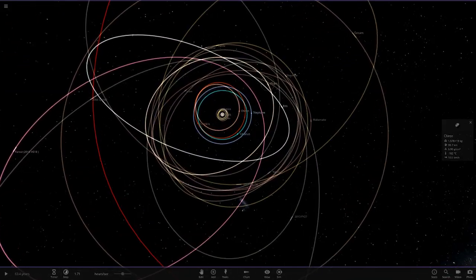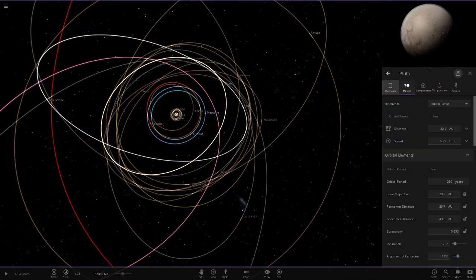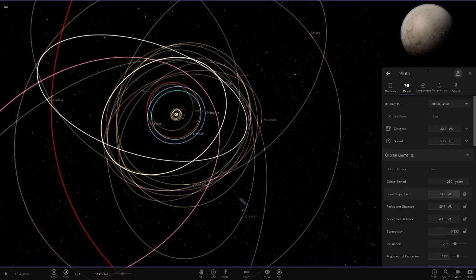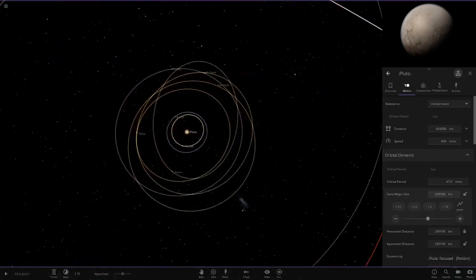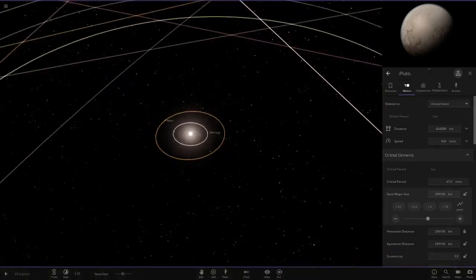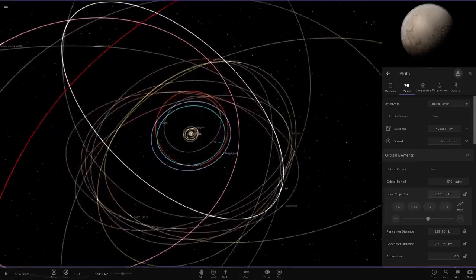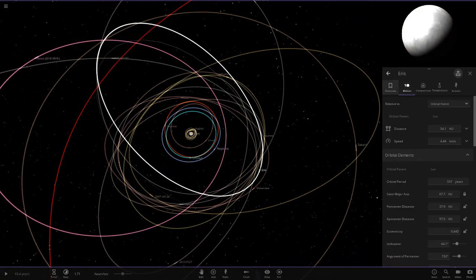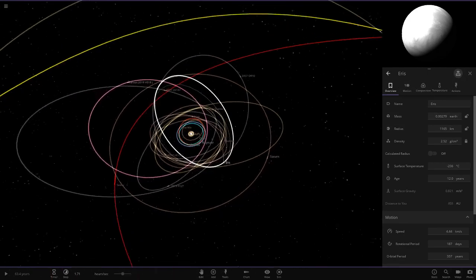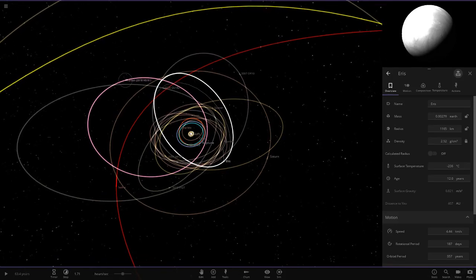Pluto will definitely have some changes — it'll be closer than Mercury. At 0.002 AU, Pluto would be inside the Sun and get destroyed as well. Eris also has 0.002 Earth masses, so Eris would also be inside the Sun. There's no point doing those smaller objects.